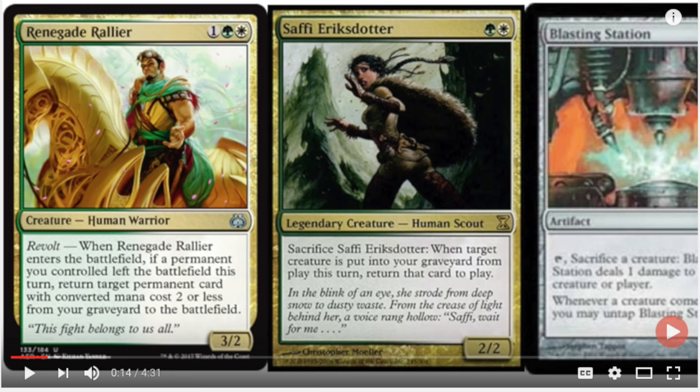I'll show you the timestamp of the video. I like it because when you're making speculations, it's very easy to know if you're right or wrong — every video has a timestamp on it. It's not like you can fake it. It's kind of like when you make an order on TCGplayer and it gives you a receipt. You can't really fake it. Anyway: Renegade Rallier, Saffi Eriksdotter, and Blasting Station.